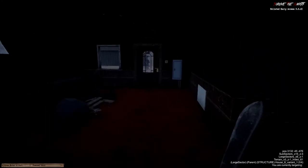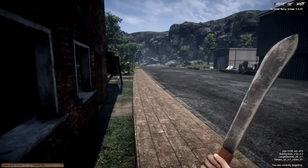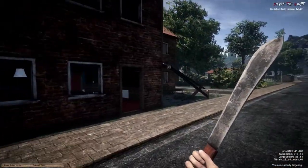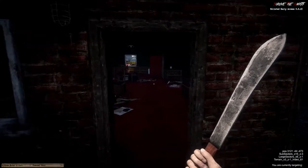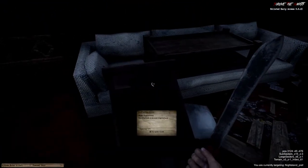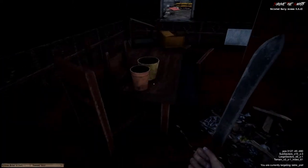Alright, let's go to the house next door. Close the door as always — makes it harder for zombies to get in, although they can still climb through the windows which is a bit annoying.